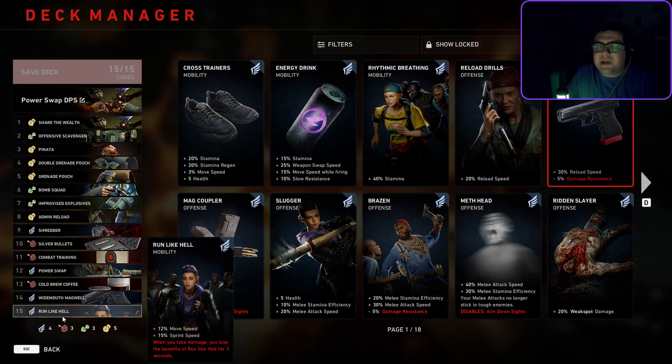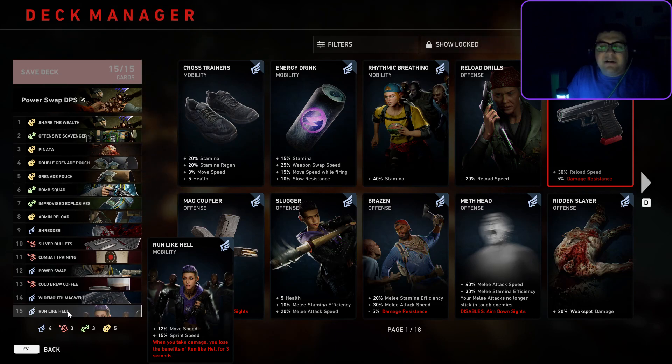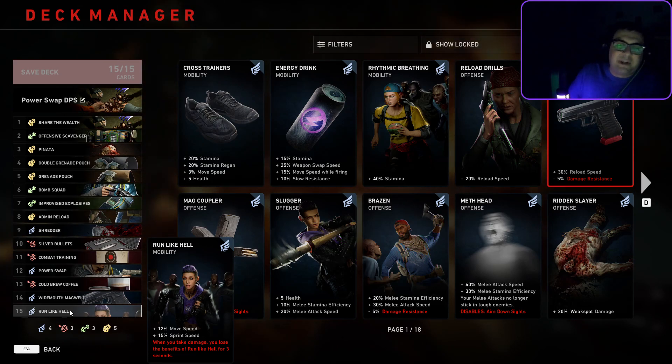And then Run Like Hell — just the foundation of sprint speed. We don't have many extra stamina cards here, but we can still reposition for the most part. You'll have some trouble on maps like Road to Hell unless you get extra stamina, since that's a really long stretch of running. Abandoned and The Crossing we have just enough to do comfortably. But if we do get extra stamina, we benefit tremendously from it because we have Run Like Hell in the deck.